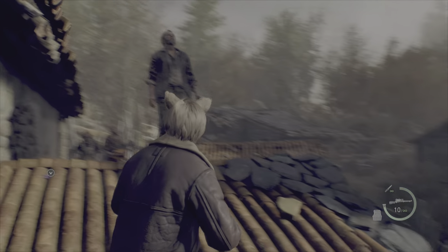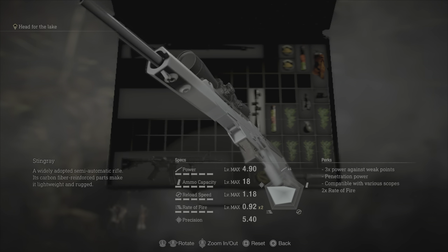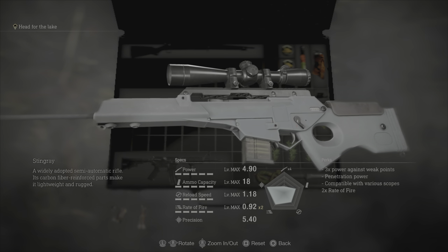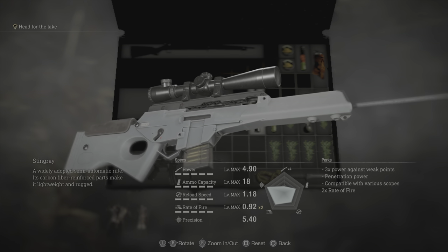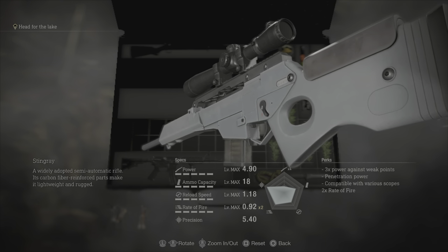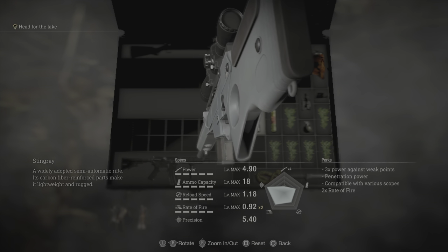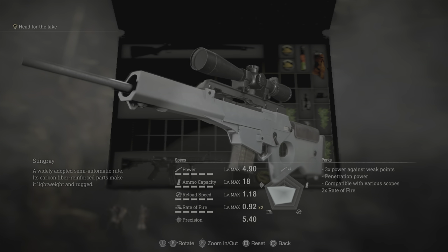This is the Stingray — this was actually my favorite. Obviously it doesn't have the power to match the bolt, but it also has 3x power against weak points, penetration power, compatible with various scopes. Its bonus is 2x fire rate. I like the design a little better — the more modernistic look on this rifle beats the hunter's look. Basically you have a higher fire rate; this is a semi-automatic rifle.